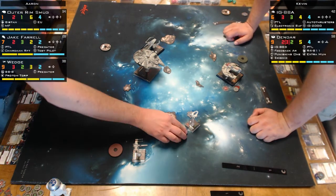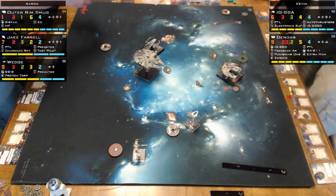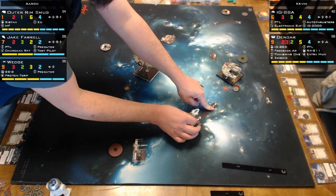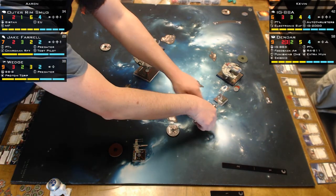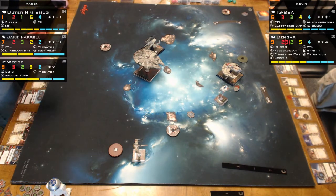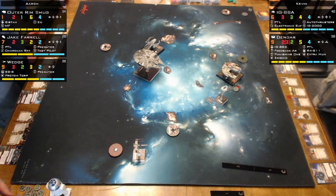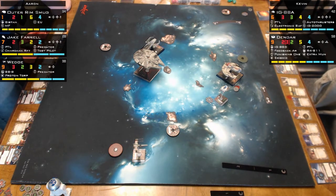Kevin gets serious — both hands on the table. Planning the move: four forward for Aaron is discussed. A two-turn to the left is predicted for the Falcon. Kevin moves — he does a two-turn. Aaron almost never does a three-forward move without Unhinged Astromech.